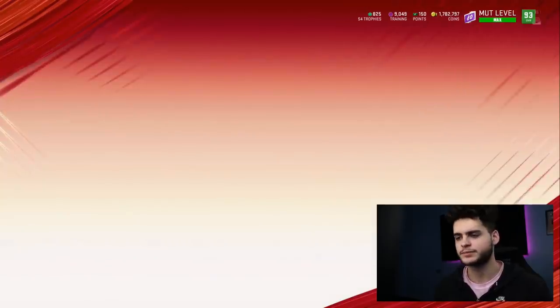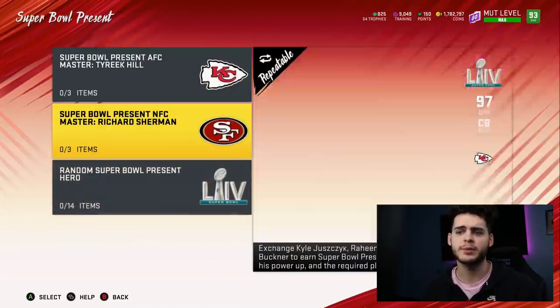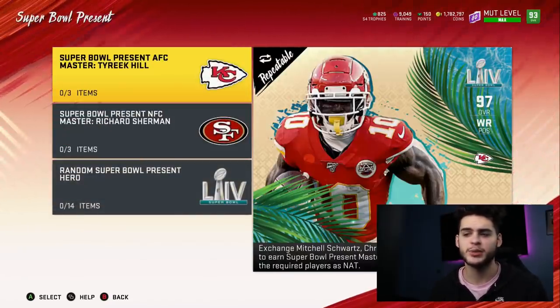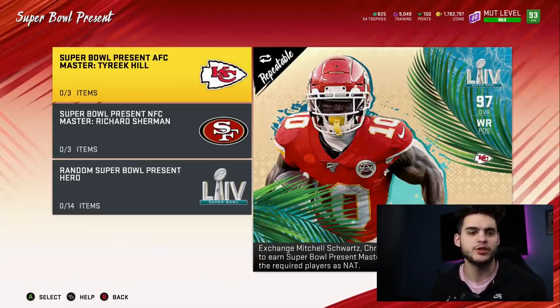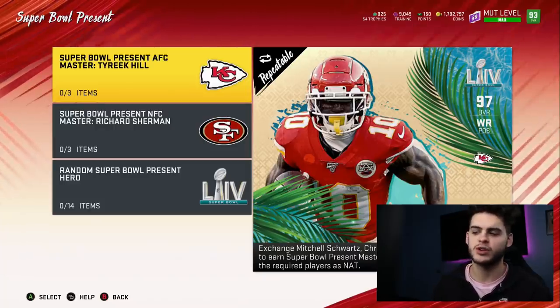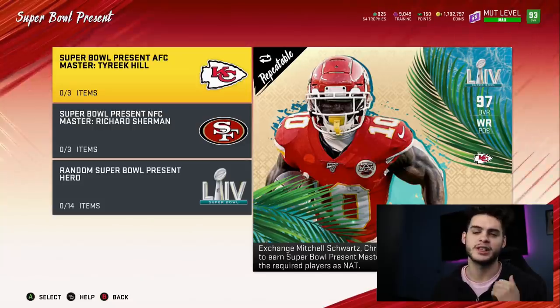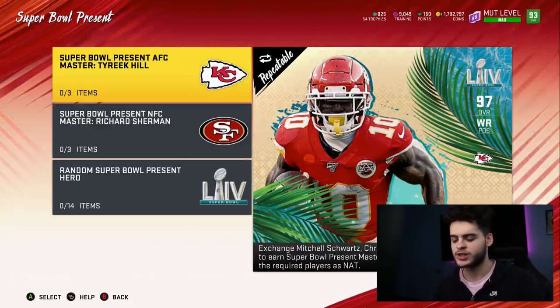Let's look at the brand new Super Bowl Present set. We're not going to be looking at Sherman's — Sherman is not as worthwhile as Tyree Kill. Tyree Kill is better because of his price; he goes for 640K. He just has a sheer volume of coins around him. The only downside is his Power Up kind of crashed, so it would've been nicer if his Power Up was still expensive, but trust me, this is well worth it.